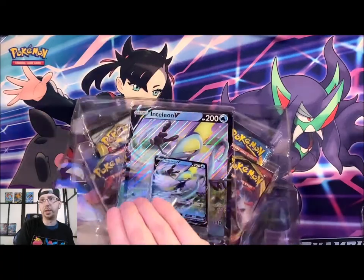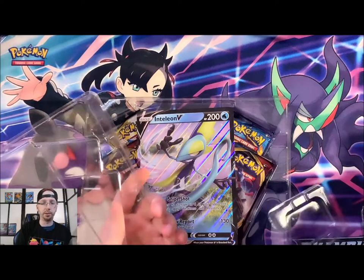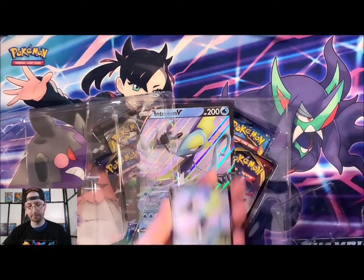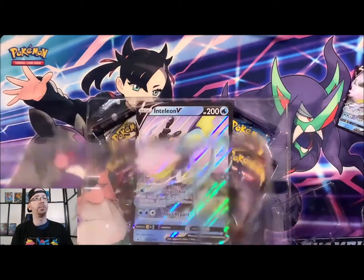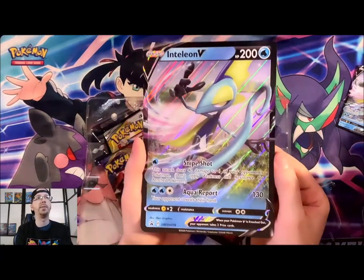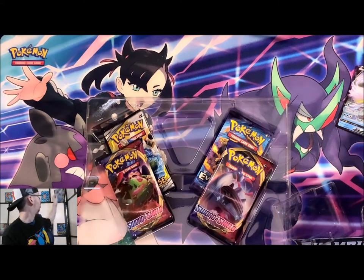This is actually the first of the Galar Partner boxes that I've seen lately. Hopefully I can find the other two sometime soon to show you guys. We've got our code card for Inteleon V, our Inteleon V card, and the Inteleon V jumbo card. So much plastic — he'll go right up here.